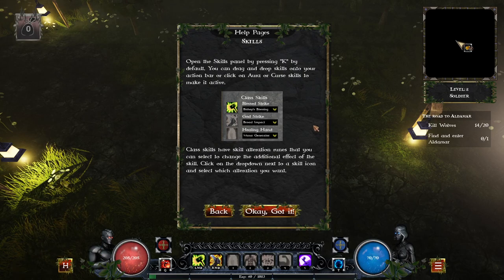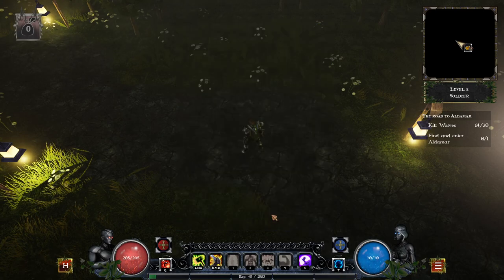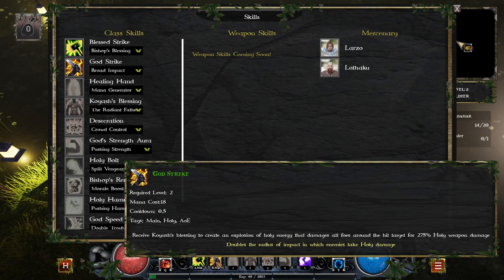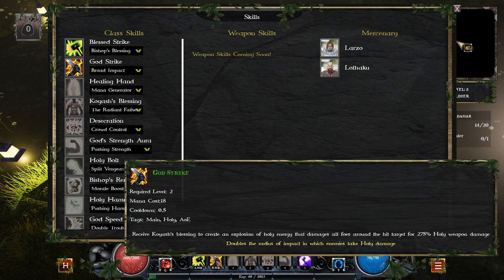Open the skills panel by pressing K by default. You can drag and drop skills onto your action bar or click on Aura or Curse skills to make them active. Class skills have skill alteration runes that you can select to change the additional effect of the skill. Click on the drop down next to a skill icon and select which alteration you want. Blessed Strike and God Strike. That one name kind of misled me — I thought it was gonna come down like an ion cannon from Command & Conquer. The name was misleading in my mind; it didn't do as much as I thought.